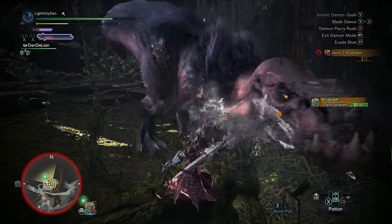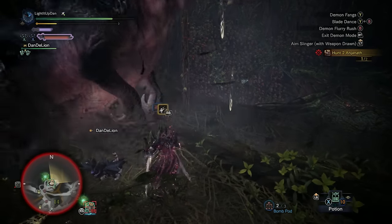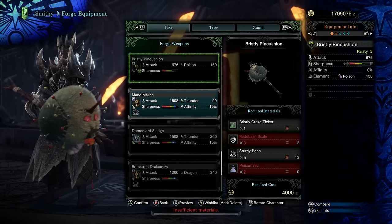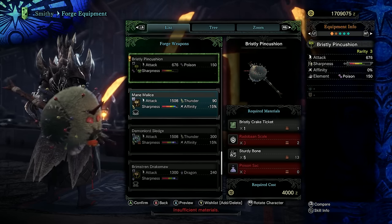Any damage you can get on the head is going to be really useful, and do your best to get mounts and clutch claw wall bangs. Once you're done getting chomped on by the pink duo, you'll be rewarded with a Bristly Crake ticket — hopefully a few. Take this to the smithy and you can craft a really funny-looking rarity 3 hammer with poison status effect on it.